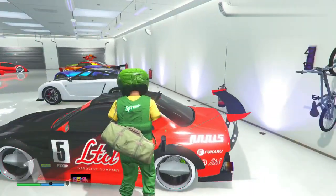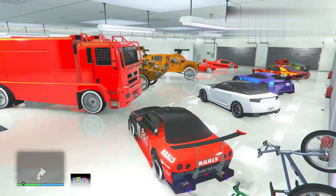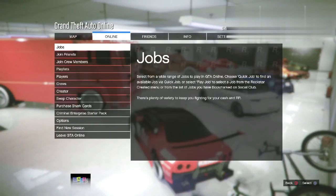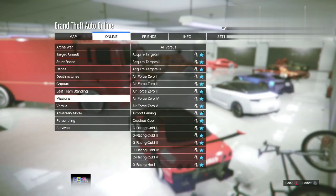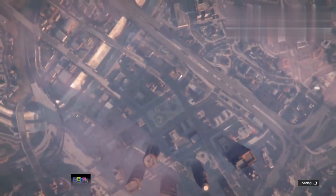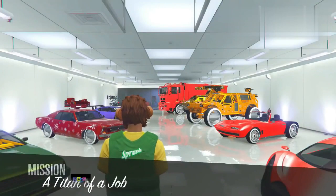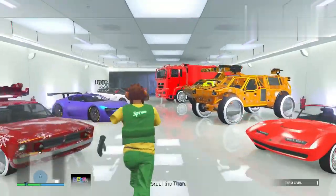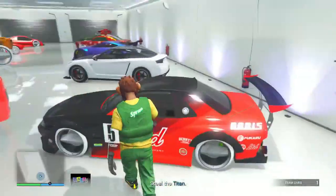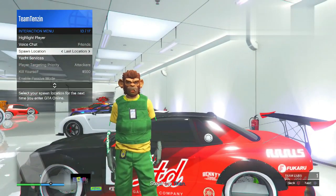You can do this in an invite-only session. First, get in the car you want to duplicate and start up a Titan of a Job. Once you start it up, confirm the settings and begin the mission right away. You should be in the garage when you start it up, then make your way back to the car.